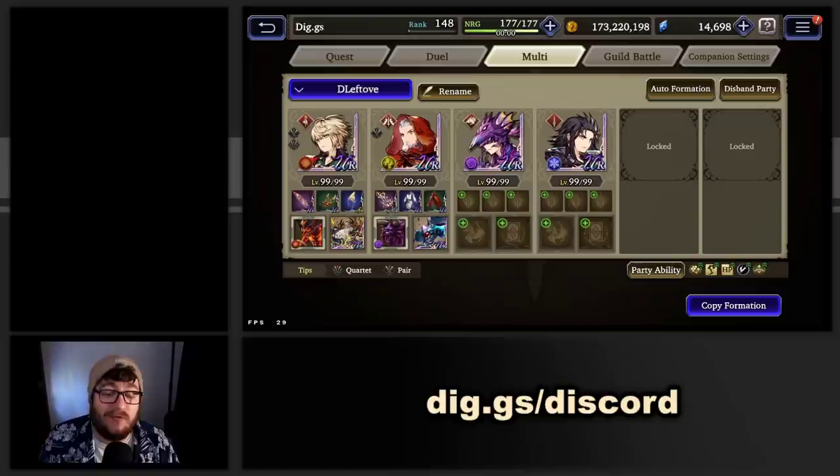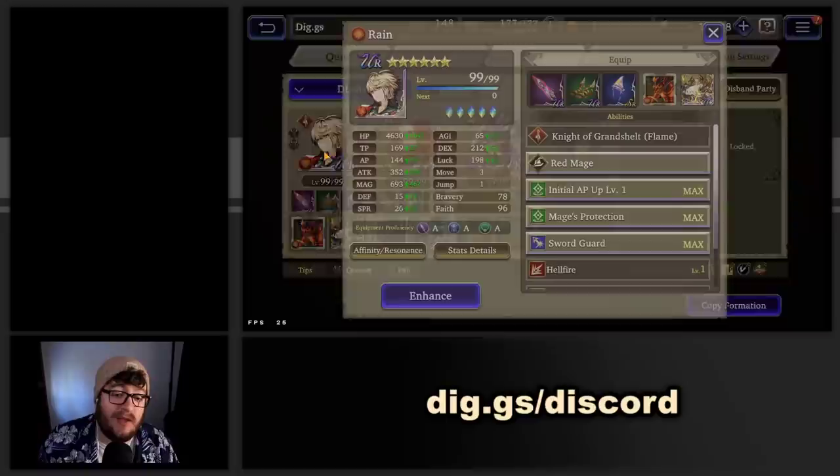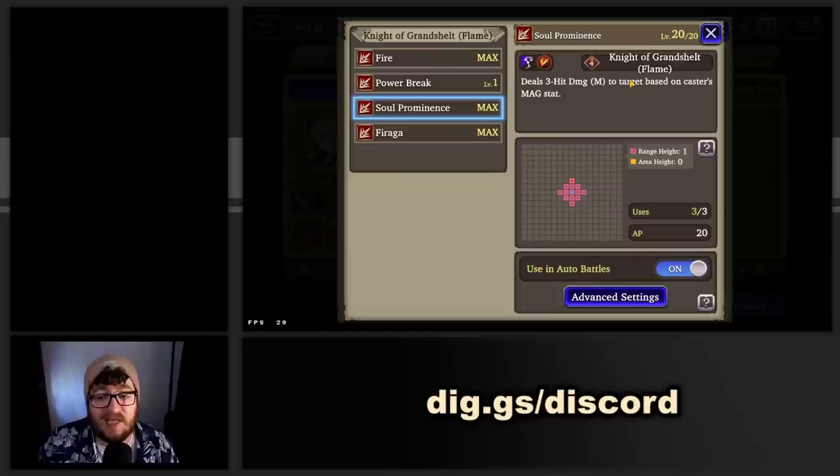There are a couple units that are leftover here, and there are a couple other compositions I want to highlight. These are kind of outlier units — units that you can utilize if maybe you don't have a perfect slash composition, or if you run a different composition than most standard players. These are units that a lot of players frequently have and maybe they're a little confused on how to utilize. Rain is a very powerful raid unit, particularly when the enemy has slash weakness.